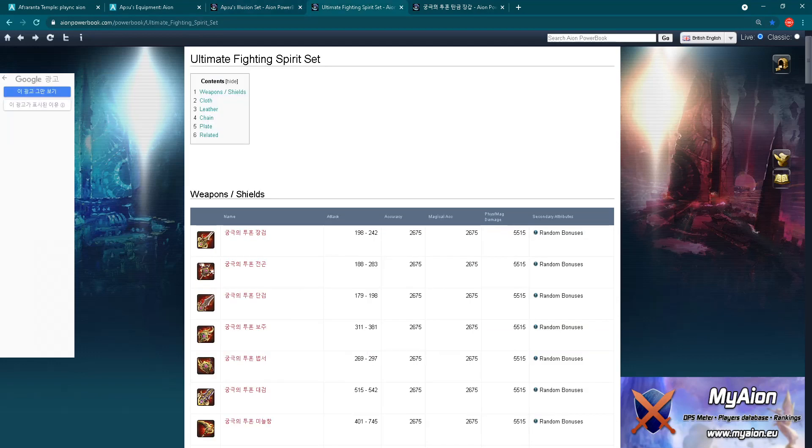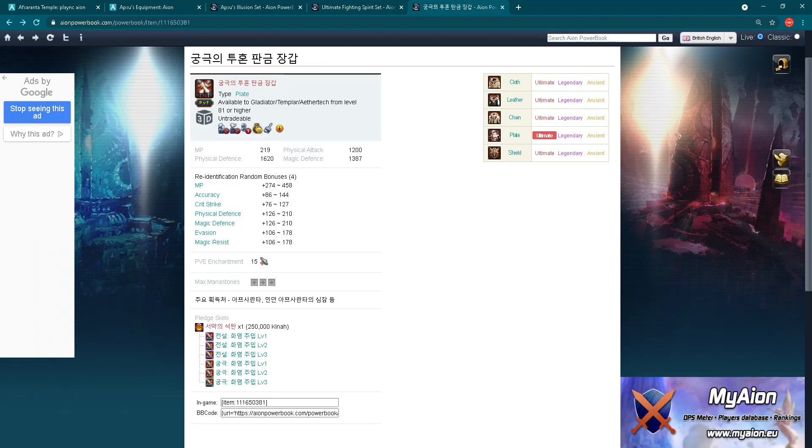Each class has one part of the Apsu Illusion gear - that is the name for now, though we still don't know what name we will have for the western release of ION 8.0. Now I want to show you the second new gear of ION 8.0: the Ultimate Fighting Spirit set. This gear has a full set - armor, weapons - and the link is in the description so you can check stats for the class you are interested in.